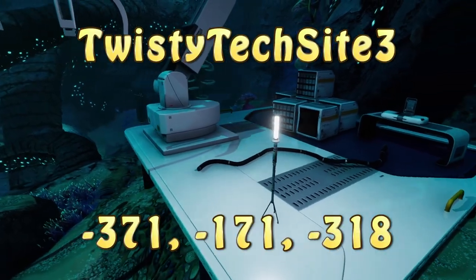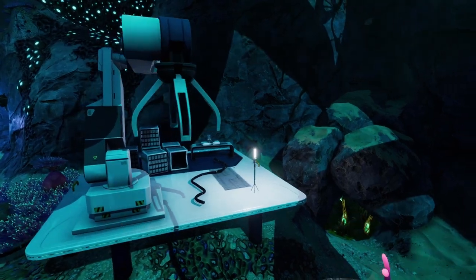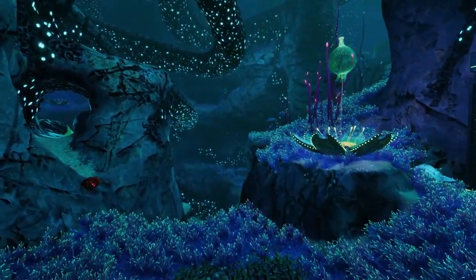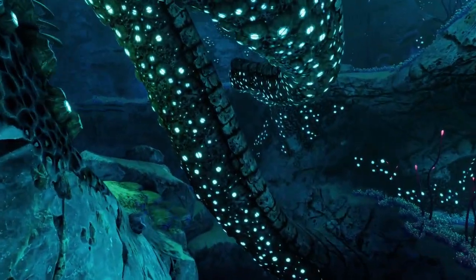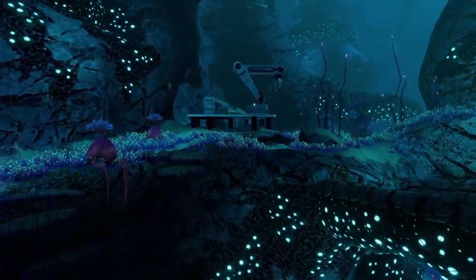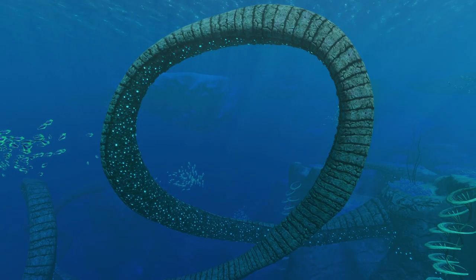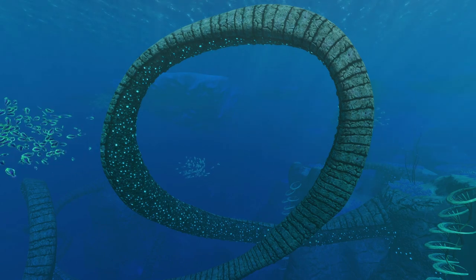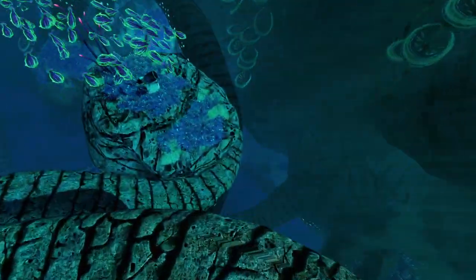Twisty tech site number three is tucked back a little bit more than the other two in this region, but it's not that hard to find. It's right next to one of the little pathways through which you followed the SOS lighting at the beginning with Sanctuary Zero. You can also look for the large loop-de-loop of the twisty bridges up higher — once you find it, just go straight down and you'll find the tech site below.